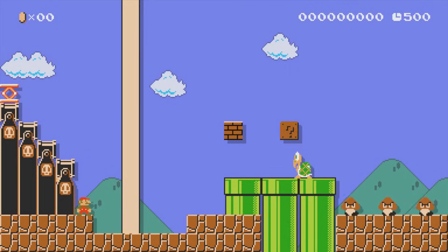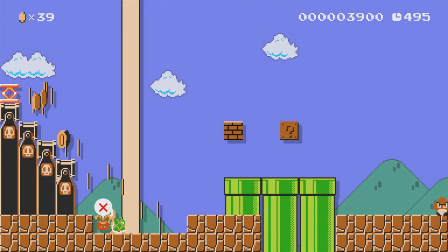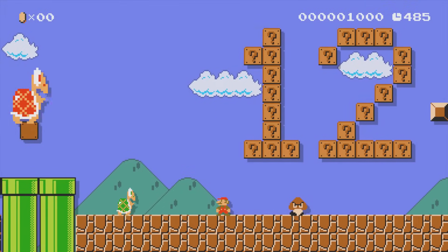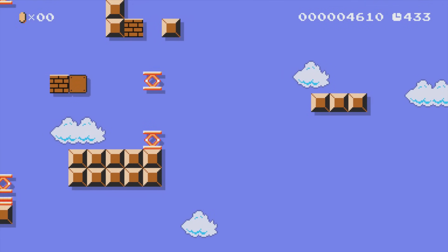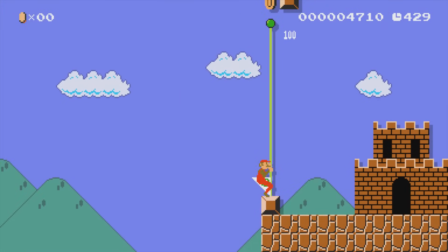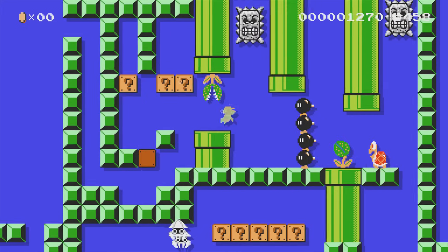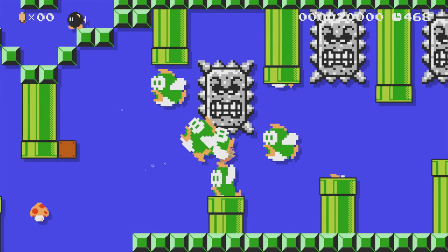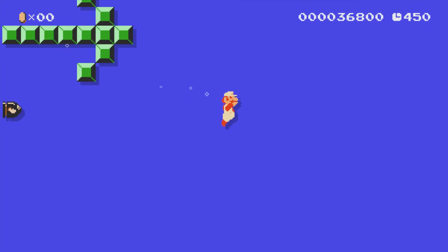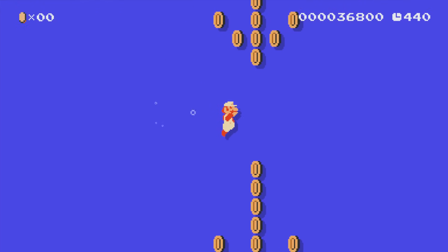Arena Maker is the second level. It starts off with cannons behind you throwing out coins, so be sure to move out of the way ASAP. There are lots of question blocks on the way, but just avoid them and you'll reach the end part, which requires jumping down to grab the flagpole — just avoid the line of coins and you'll be all good. Arena Maker Returns takes place underwater. Your biggest threat isn't the coins — it's the Cheep Cheeps and Bloopers. The only coins in your way are near the end, but you can just swim in between all of them to reach the flagpole.